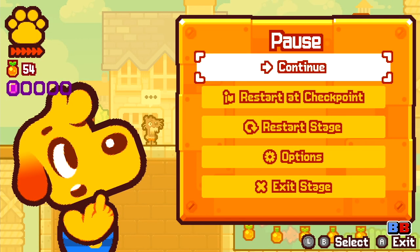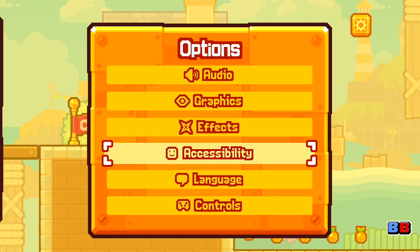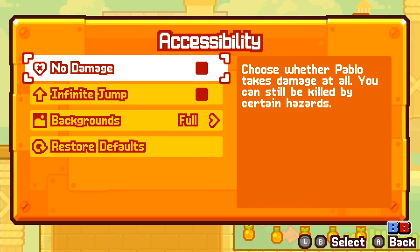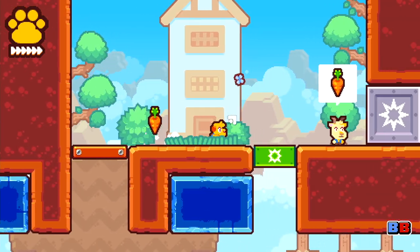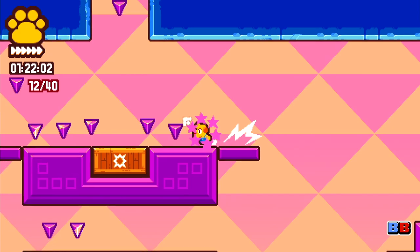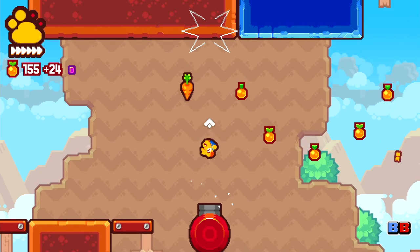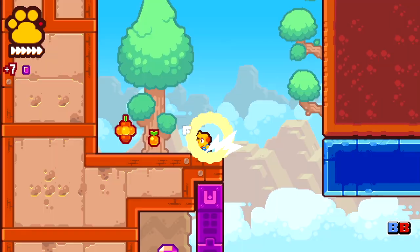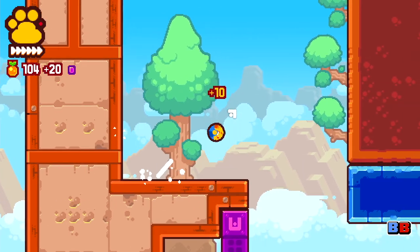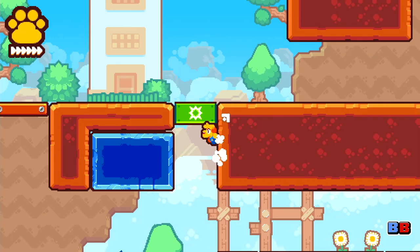GrappleDog does have accessibility features that let you toggle several settings that can make your time with the game easier, so if you find the game a bit tougher than what you're used to, you'll always have those options. That said, I found GrappleDog to be easier than a lot of platformers that require pixel precision, such as Super Meat Boy or Celeste, but slightly harder than your average Mario game in its earlier levels, which I think is a good place to be for a new platformer.